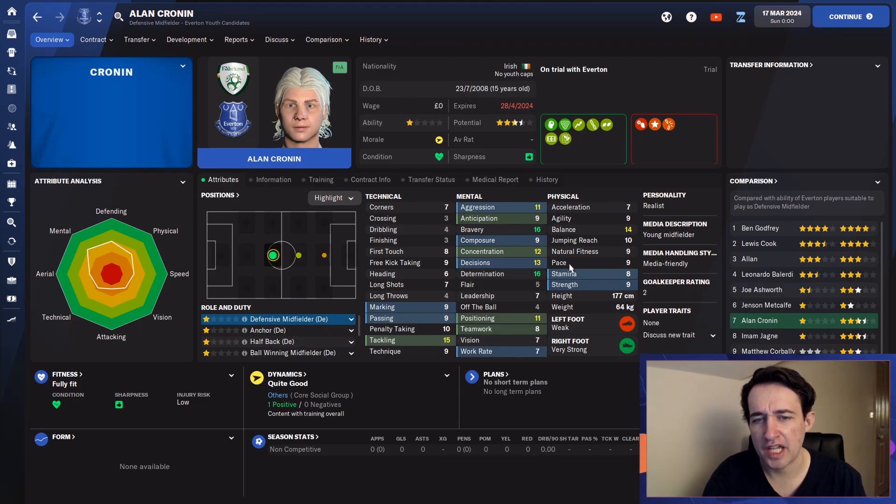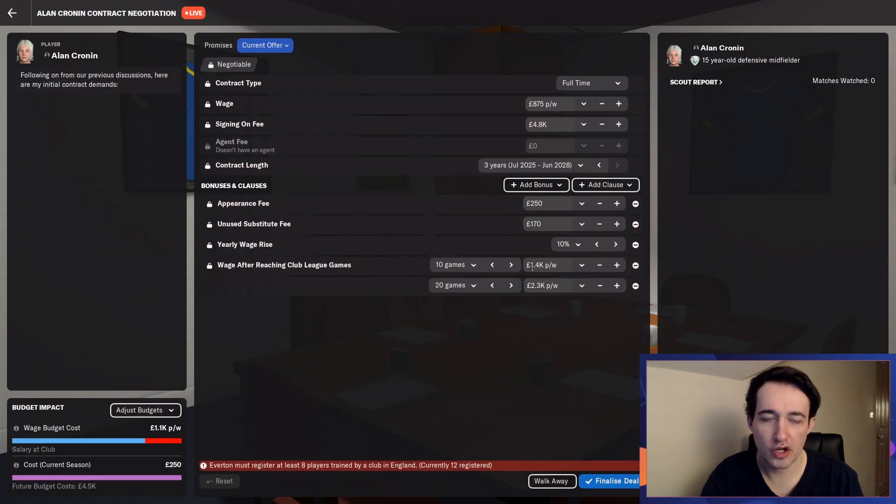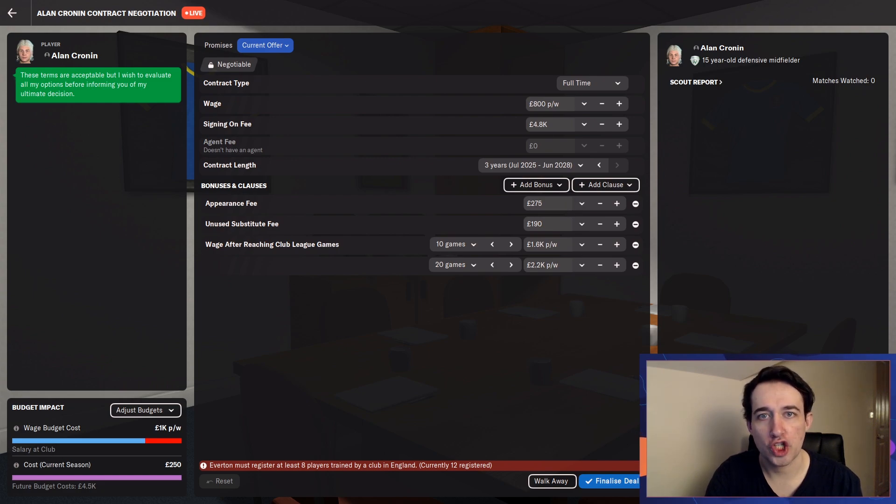He'll be comfortable with the pass. Physically, another one that isn't that strong, but yeah, he'll get a contract. He's actually going to want a deal. His potential might push up a little bit higher as we go on. We did a little bit of negotiation there — that's what we landed on for his deal.